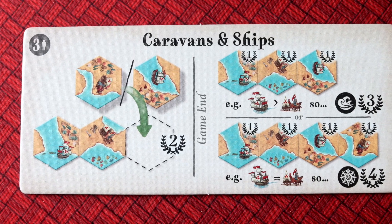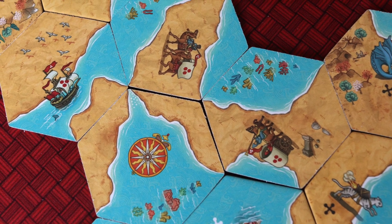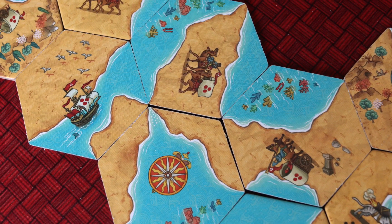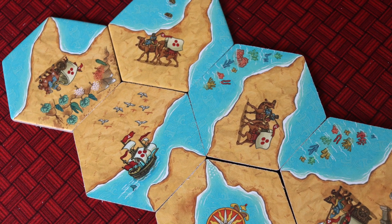And then there's the caravans and ships module, which is really cool. It scores you extra points for placing caravans and ships onto the board if you're next to another caravan and/or ship — doesn't matter which. But then at the end of the game, if I'm the land player and there's a caravan line created of ships or camels, and I have the majority with more camels than boats, I get a point for each one. None of the modules are complex, but all of them add something really cool to the game.